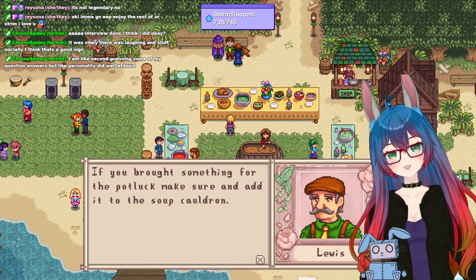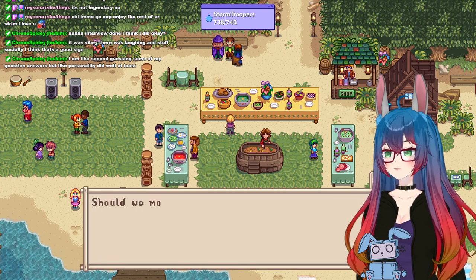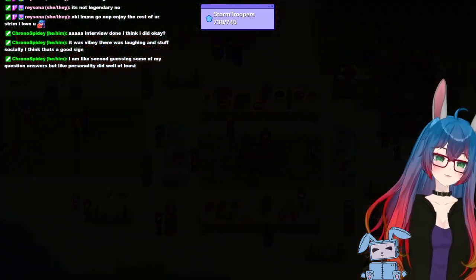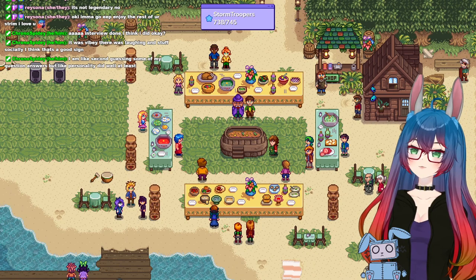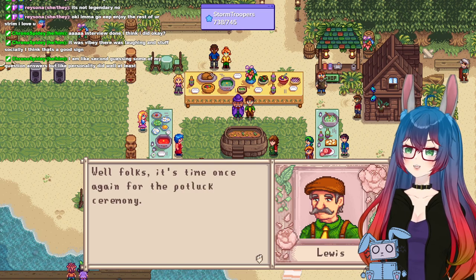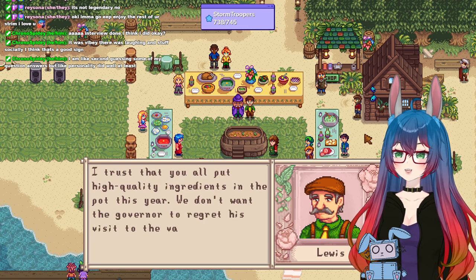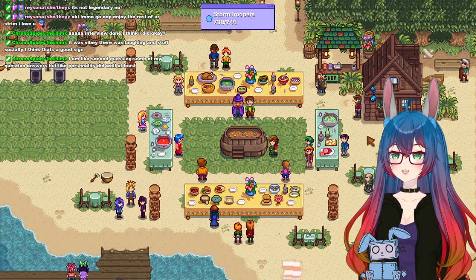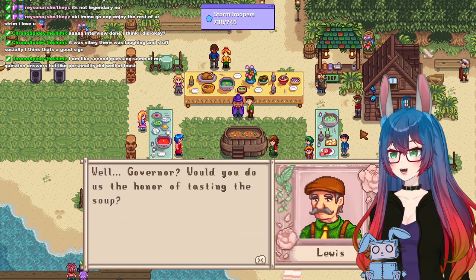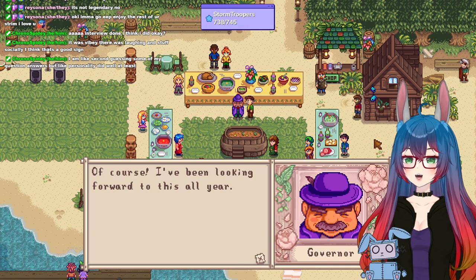I like second-guessing some of my question answers, but personality did well at least. That's good. Let's go, Mayor Lewis. Well, folks, it's time once again for the potluck ceremony. I trust you all put high quality ingredients in the pot this year. We don't want the governor to regret this visit to the valley. I put a gold star summer squash — that should be good, right? Governor, would you do us the honor of tasting the soup? Of course, I've been looking forward to this all year.